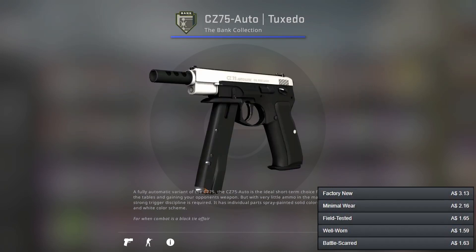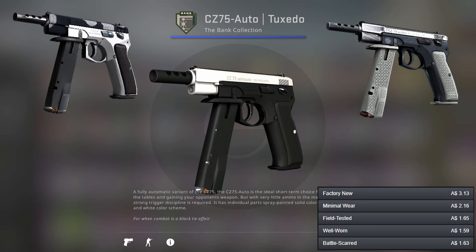Next up we've got the CZ75-Auto, also known as the CZ Tuxedo. It's just a classy looking gun — it's got Tuxedo in the name, can't really go wrong. Another option we've got the Twist and the Imprint for alternatives.